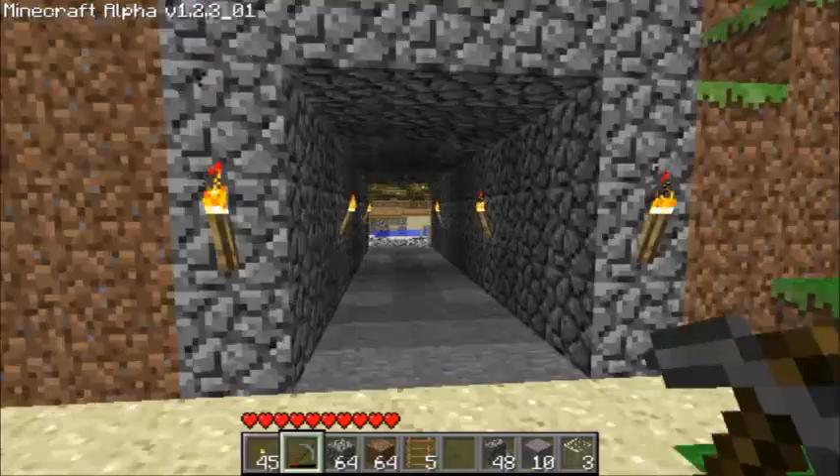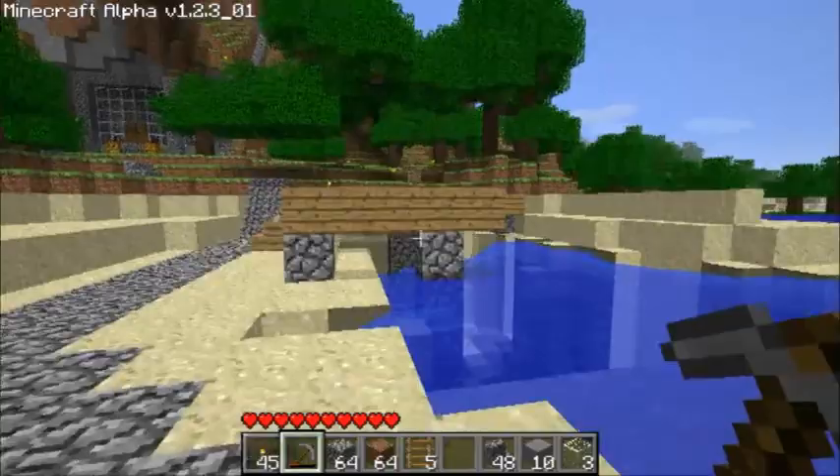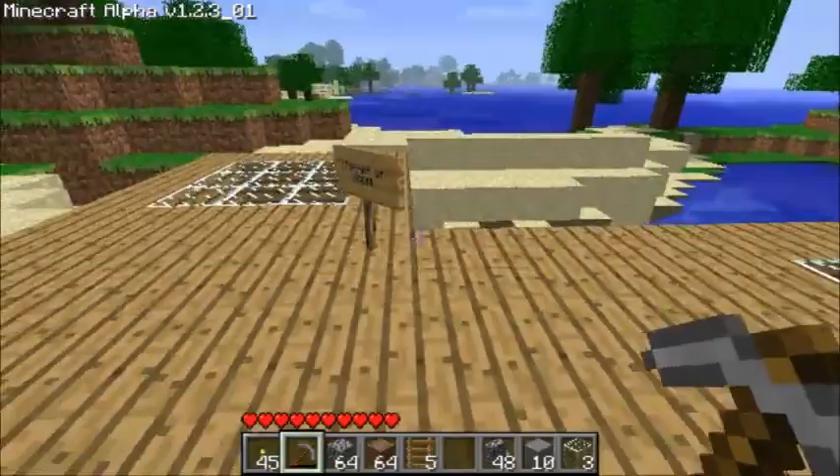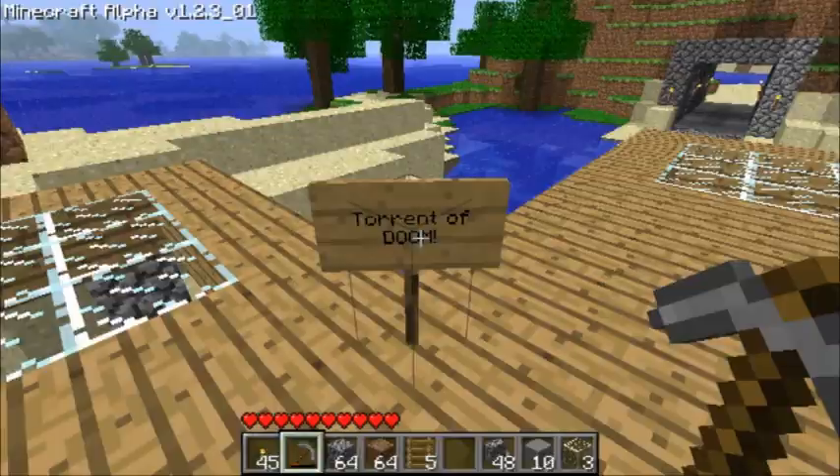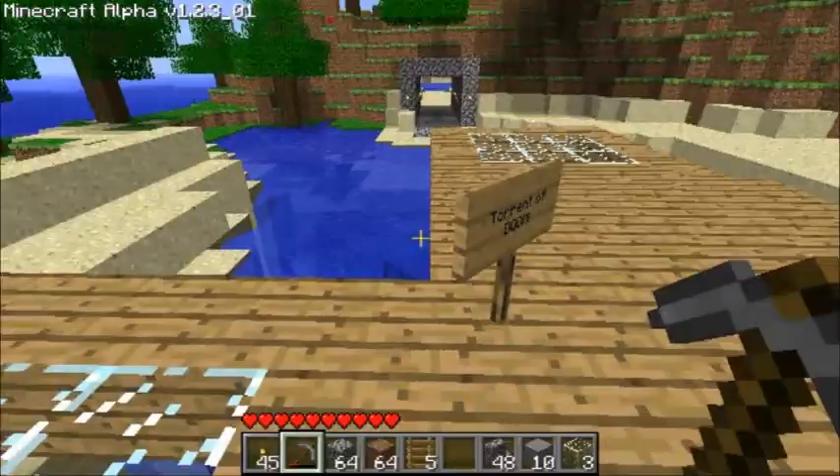Now if I go back this way, you'll notice something immediately over the Torrent of Doom right there, and it's a little platform - a little viewing platform - mainly to protect my own safety so I don't accidentally fall into it. I'll put up a neat little sign here that says the Torrent of Doom so I know in case I forget the name. So there's the Torrent of Doom, and we've got some little viewing glass areas here.